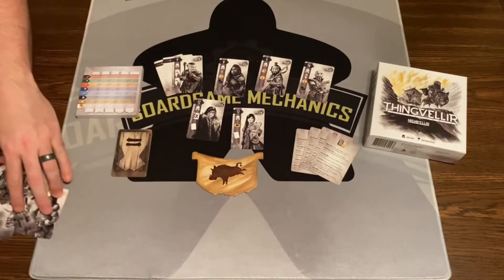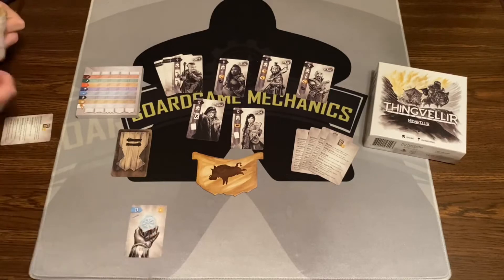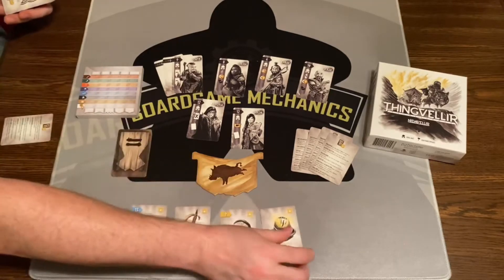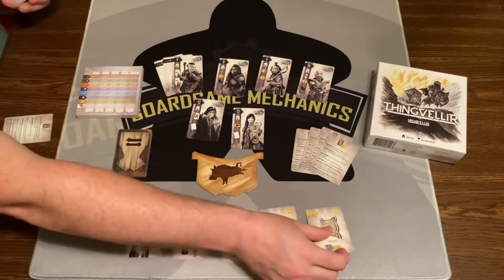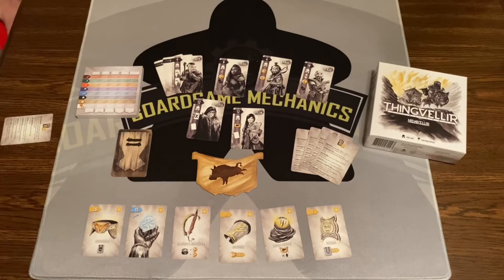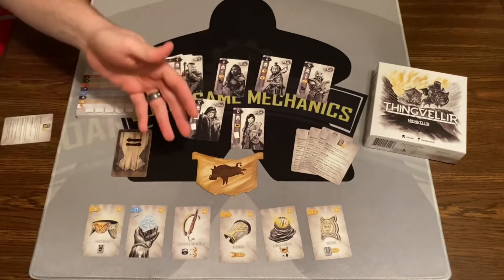There's also some artifacts which are going to change the game a little bit — they're going to let you break some rules. Here's all the level one era-one artifacts. You're going to set these out according to the number of players, so if we were playing a five-player game we'd have five cards — or three cards; I guess there's only ever three cards. If you win the bid you can either take from the normal tavern or you can take from the camp.